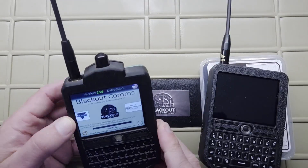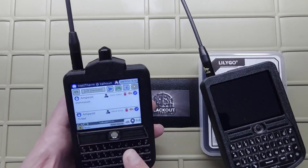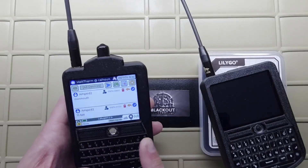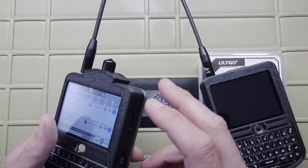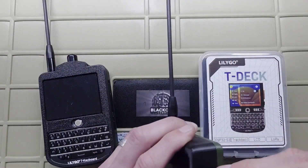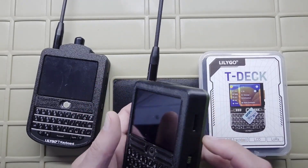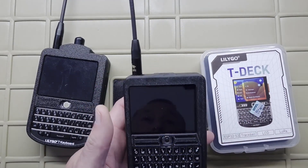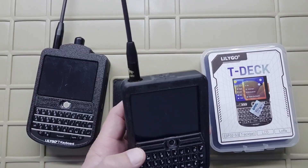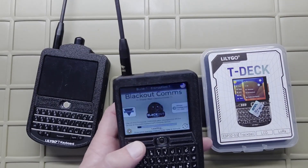I have this existing device called Matt Therm because it's got a thermal camera. What I'm gonna do is transfer this SD card over to that new unit. I'll go ahead and do that right now. I've got the SD card in and I'm going to turn this on. It should immediately recognize that its name is Matt Therm, even though this one doesn't have a thermal camera.